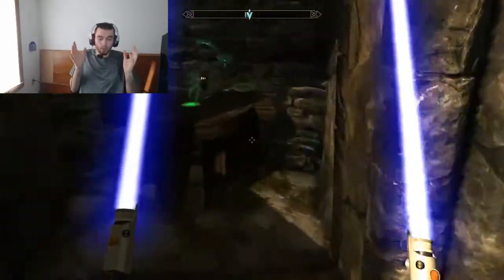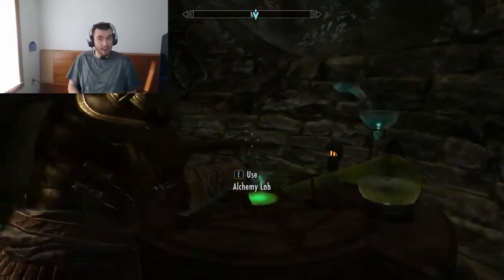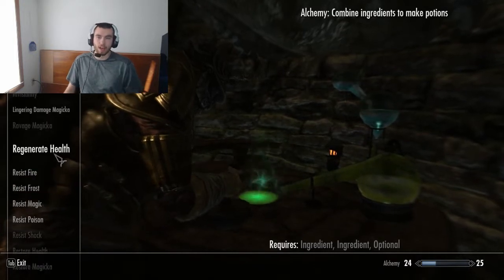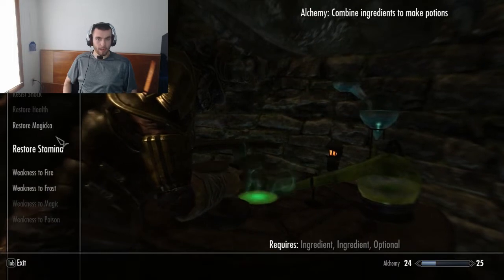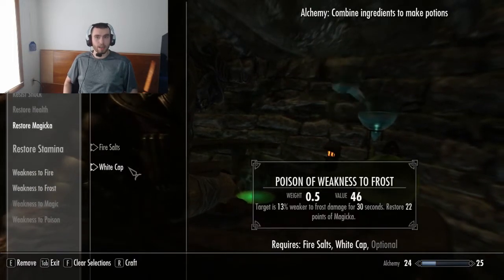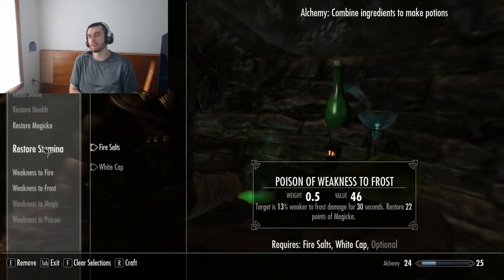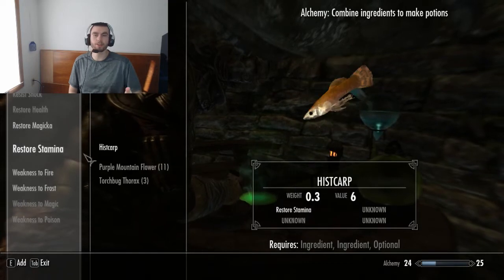Both paths together, I think, is really good. One of my things with block is that if you fully spec it out, you actually feel like a master of blocking. If you spec out a combat skill like one-handed or two-handed all the way, you just feel like you do a bunch of damage — you don't really feel like a master. You can paralyze them, but I feel like the shield is just cooler.